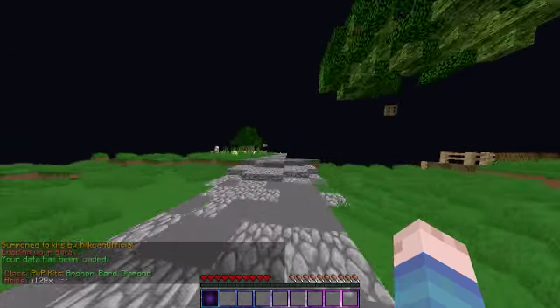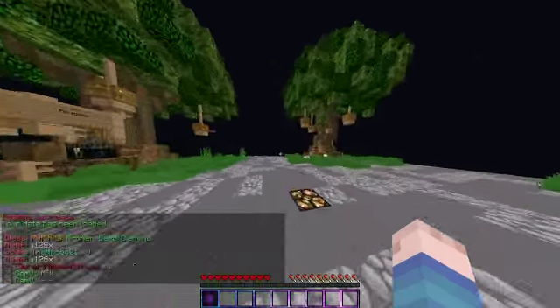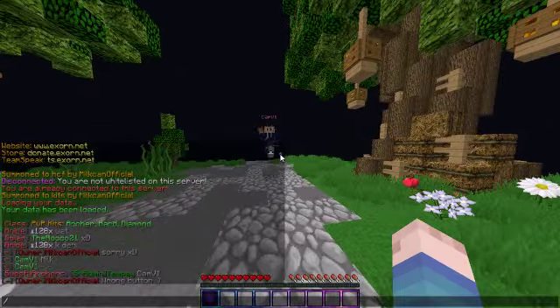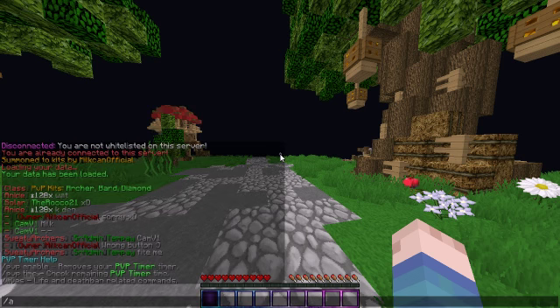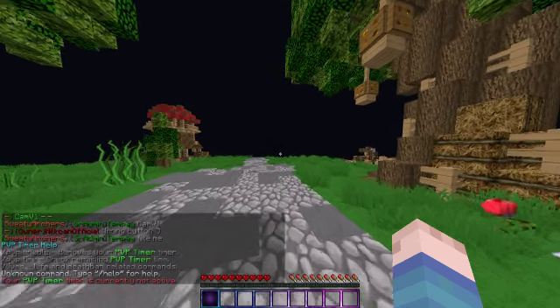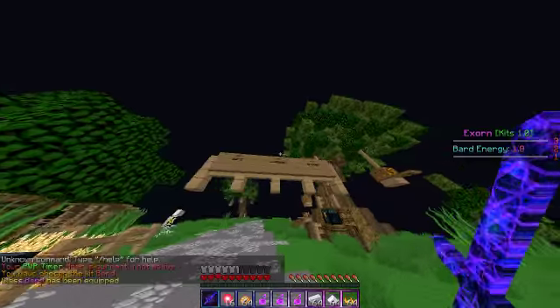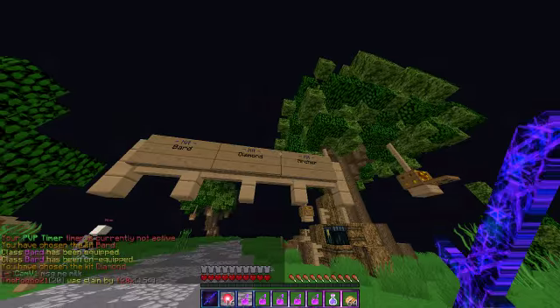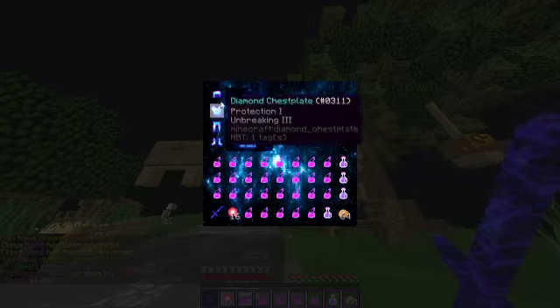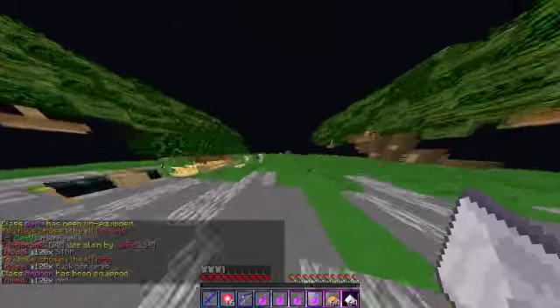So there are three kits: there's an Archer, Bard, and Diamond. When you come on, just do PvP. You want to go to one of these signs and right-click — the Bard gets all that gear, the Diamond gets all that gear, which is nice, and there's the Archer too.